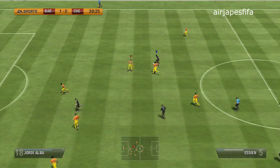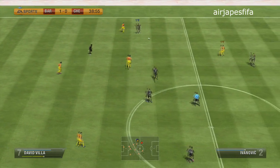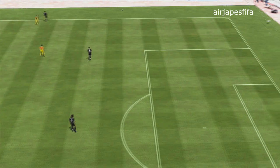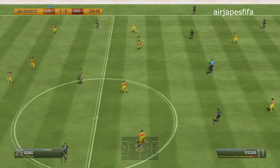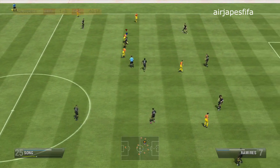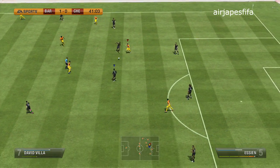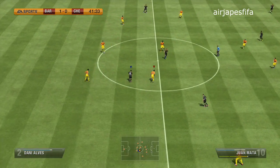Matt Bailey says, when one v one, is it easier to finesse or power — near or far post? It really depends on the situation and whether they've rushed their keeper out. My rule of thumb is always take it with the player's preferred foot. You really can't go wrong with that, and go for whatever post is near their preferred foot. That's what I've done for the majority of FIFA 12 and it has worked out for me more often than not.